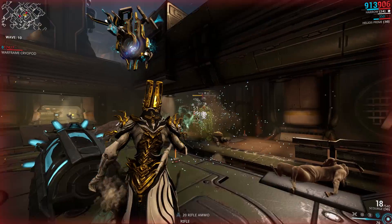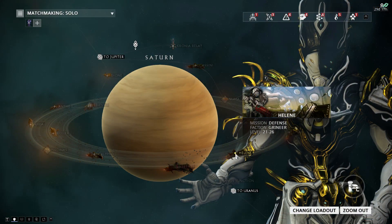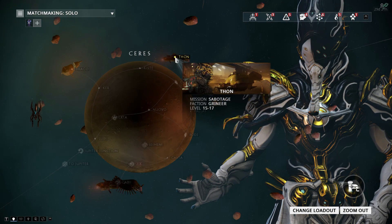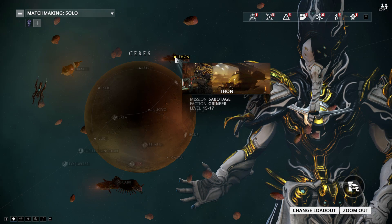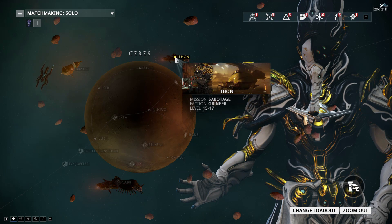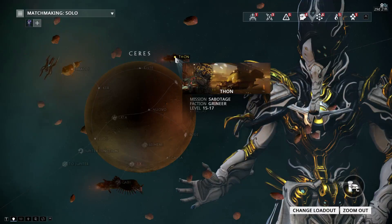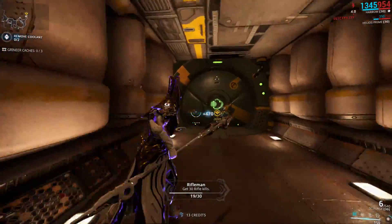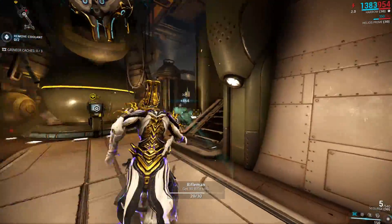So if you're sick of survival and just want to do defense, do Helen on Saturn, which is the lowest-level Grineer defense mission where Noxes will spawn. And finally, if you just want a chill run and don't care about efficiency — so you don't mind killing two or three Noxes every six or seven minutes — do Thon on Ceres. This is the lowest-level mission in the game that can spawn Noxes, and they spawn here at level 15, so they're not that dangerous.